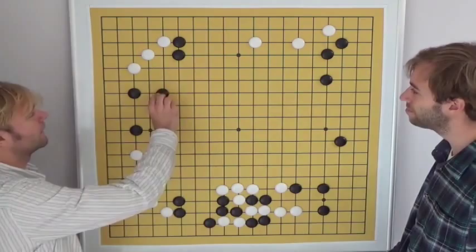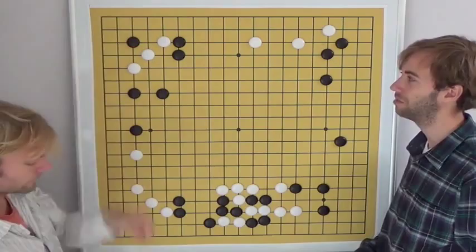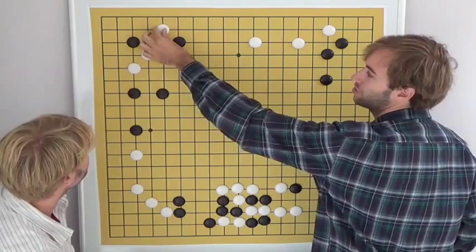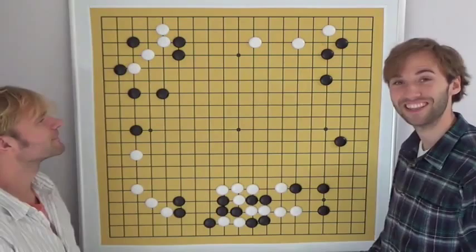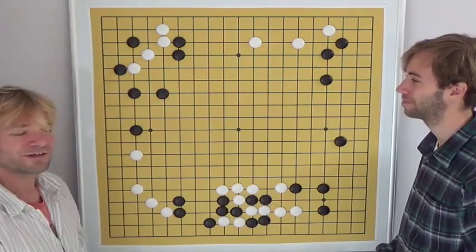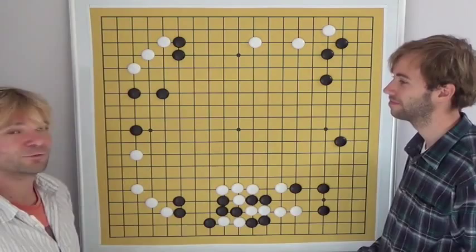Black defended and connected to the stones at the top. It might look very tempting to play tenuki as white, but it would be dangerous because black can still invade here — white would be forced to protect, otherwise black can play there and connect underneath. Then black has a lot of aji with the sliding keima again. There are some nice variations you can check in the SGF file. Even after such a practical and solid move, there is still a lot of aji in the corner.